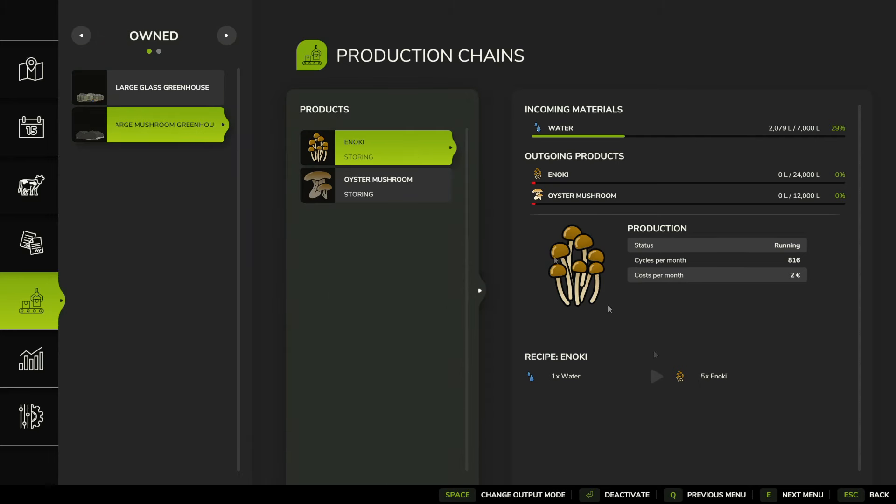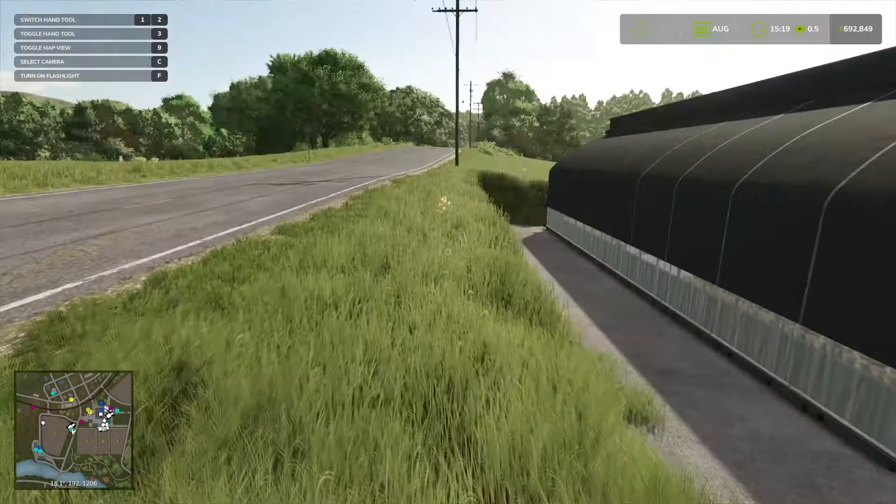We also have, if we change the output, we've got selling, which will just sell it right away. And we've got distributing, which is for if you're making something out of it — distribute it to whatever factory it needs to go to. And that's it, simple as that.